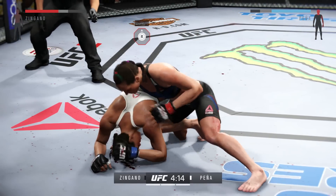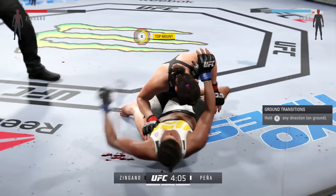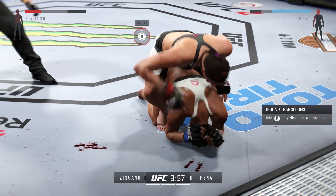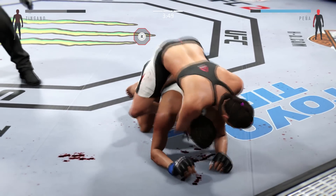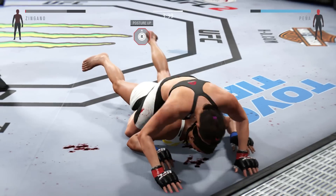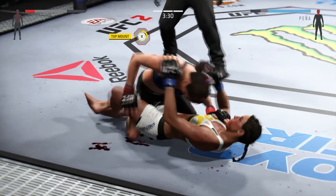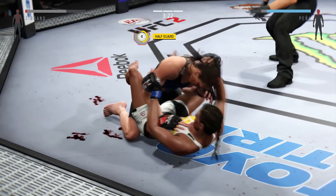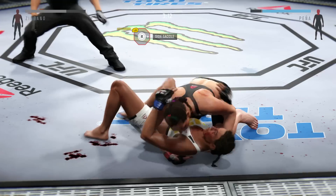Trying to take the back here. Now she's in full guard. Wow — how good is that? Uh-oh, she's taking her back now. That's a good shot right there. Very good shot. Excellent movement and transitions here on the ground. Staying busy. Moves to half guard, back to full guard. Very nice. Transitions to side control.